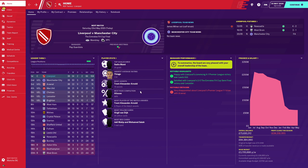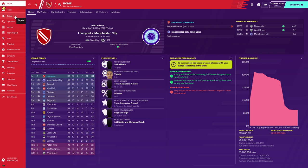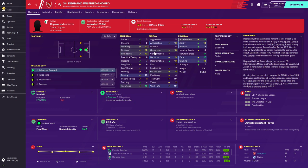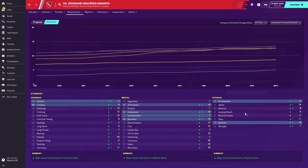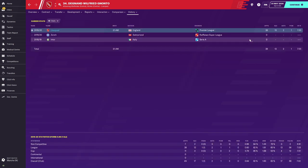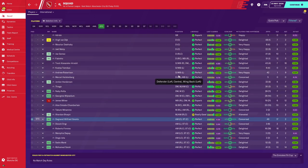Here we are after season one. Liverpool ran away with the league title, playing 38 games, winning 34, getting 104 points — but that's not our focus. Looking at Willie Nonto's profile, there's already a decent amount of progress. Checking his attribute increases after one season: a few increases in technical, a few in mental, and a few in physical. He's had a decent season — 13 goals in 38 Premier League games, 17 goals in all competitions for a 16-year-old. You aren't going to find much better.